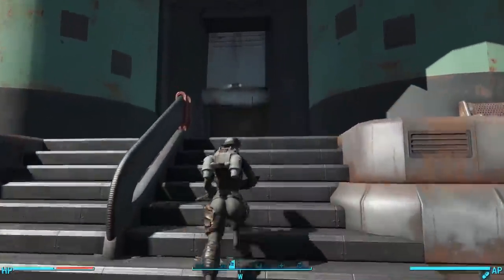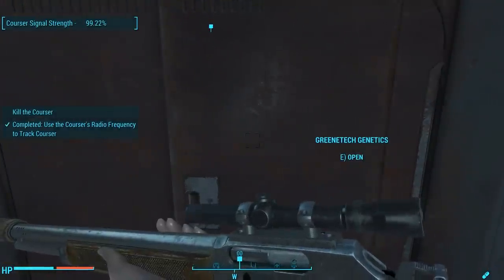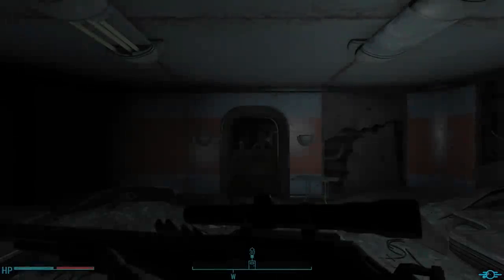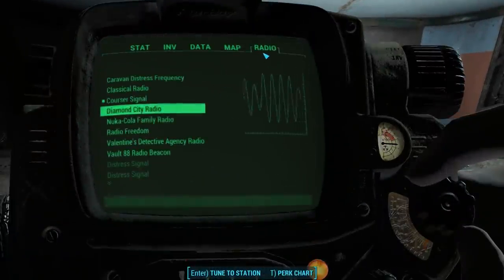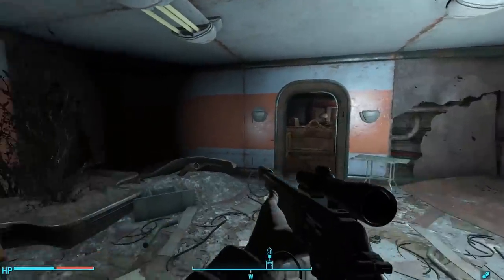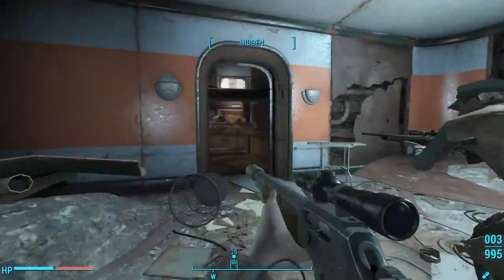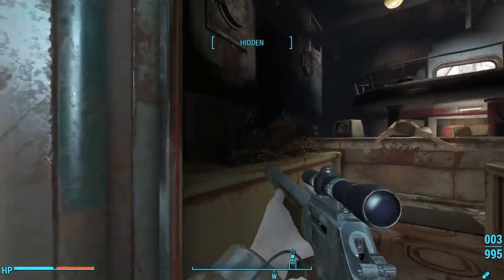As we walk around to the front of the building to access the main door, the signal gets strongest. Once inside, we're where we need to go and we can turn off the signal. Now, there's a lack of information about Greentech Genetics before the war, and that's super frustrating. No terminals in this building talk about this company's pre-war history.